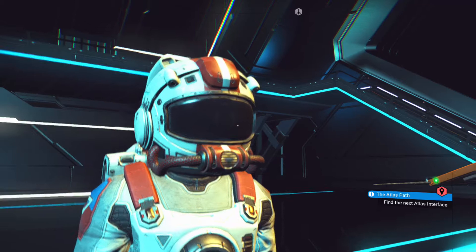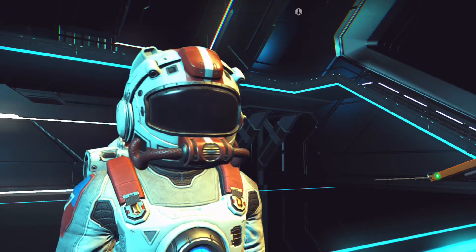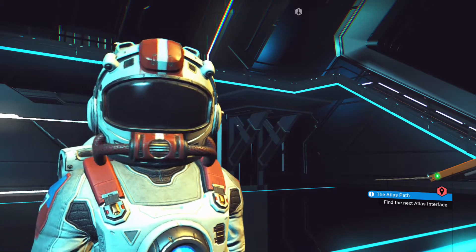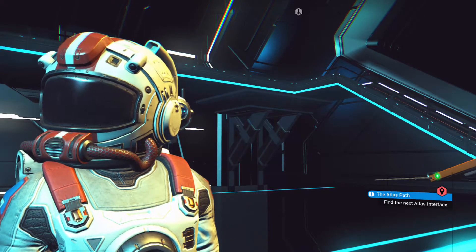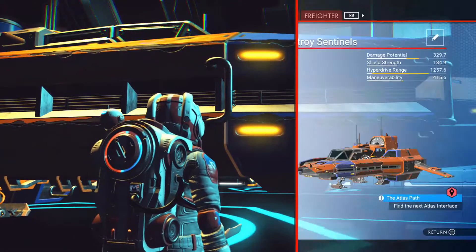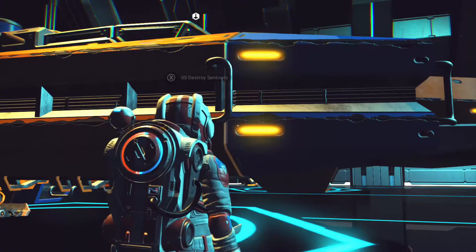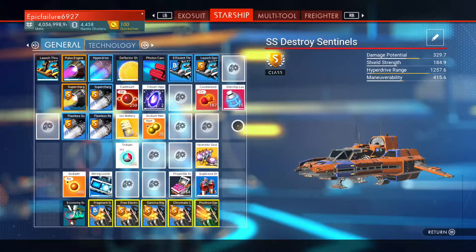Look for some place that has a lot of the small units — they have the ones that keep stuffing them there. There are freighters, and there are frigates that are smaller with little green icons on them. Don't attack those — you won't get anything. Then there are the smaller ones.